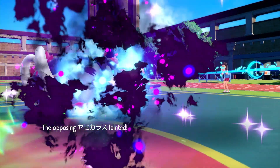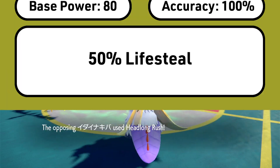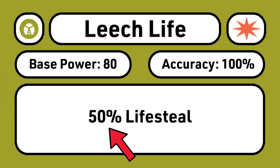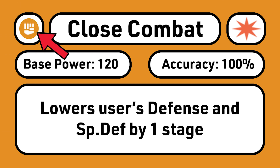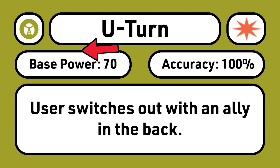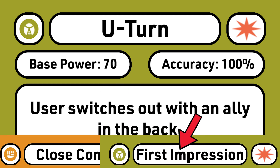But after turn 1, you still have two 80-power bug moves with very strong secondary effects: Leech Life, which heals for a ton off of Slitherwing's high Attack, and Lunge, which is guaranteed to cut enemy Attack by one stage. Close Combat is its best Fighting-type STAB option and does massive damage. And STAB U-turn is great as a high-damage pivot that very importantly resets stat drops from Close Combat and recharges your First Impression.